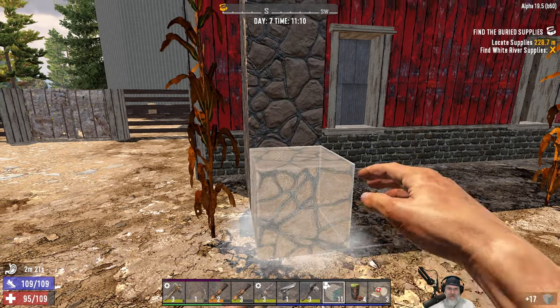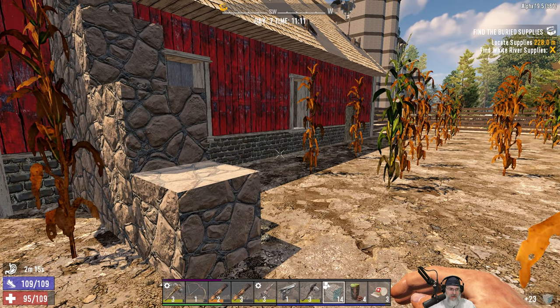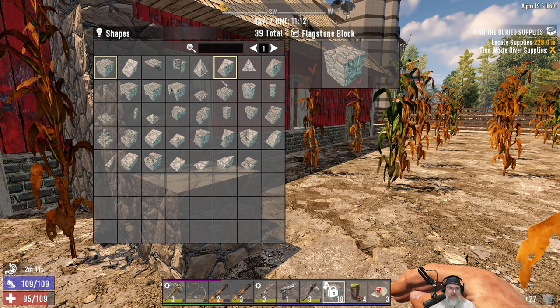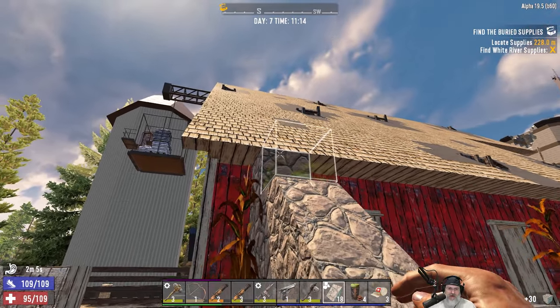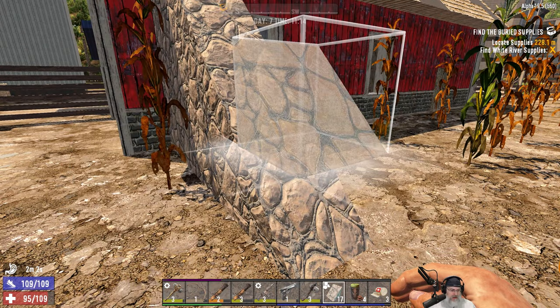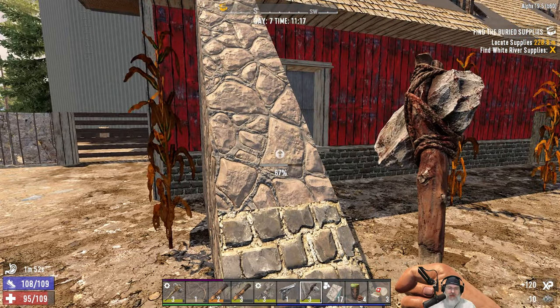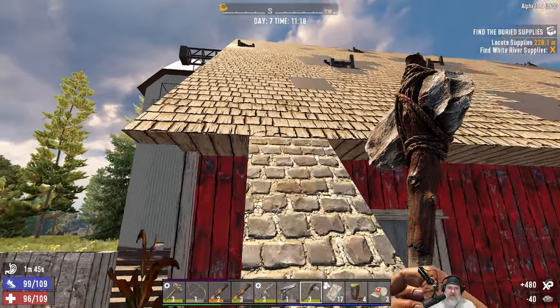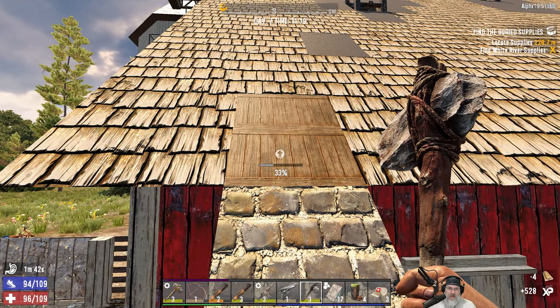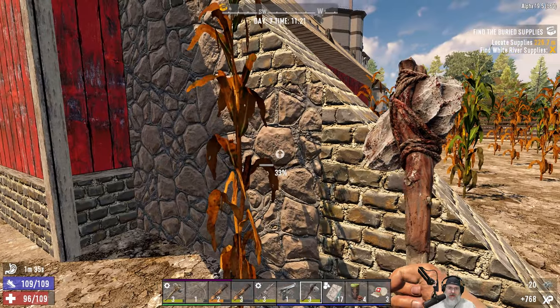We're going to switch to the .45s and put those in place for them to be able to get up to the roof. I keep hitting I for my inventory because I've been playing a lot of Conan Exiles. I don't think I grabbed my hammer. We'll just use this — we're going to go back to the base in just a couple minutes anyway. Let's also reinforce this a little bit, because sometimes they'll attack the ramp.